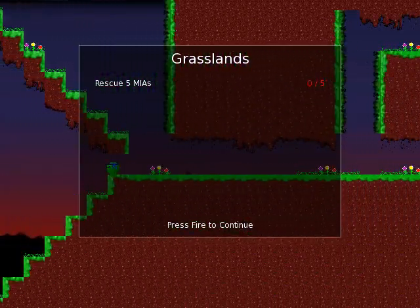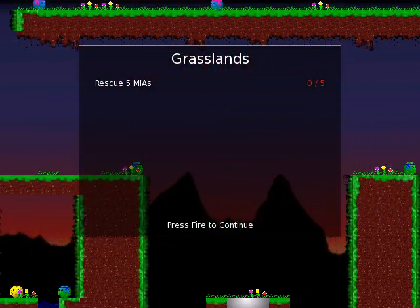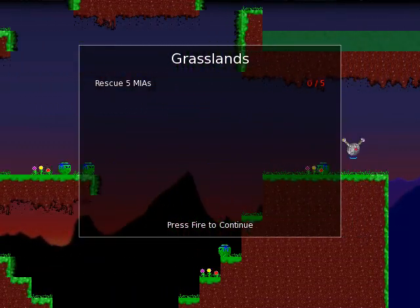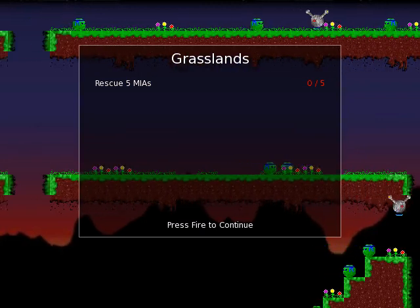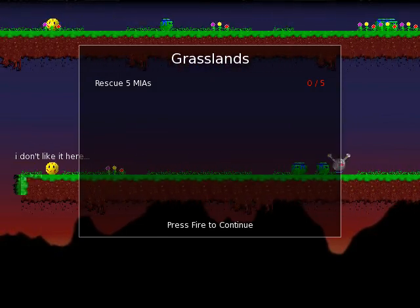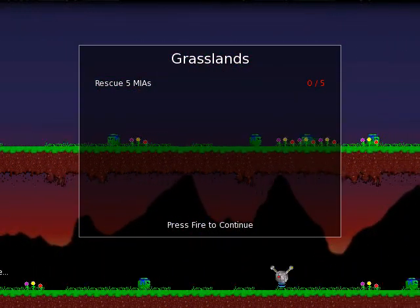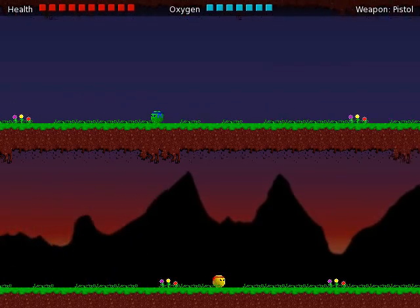Wir sind in den Graslandschaften. Unsere Aufgabe ist es, fünf MIAs zu retten. Üblicherweise gibt es in einer Karte mehr MIAs, die ich dann alle retten muss, sowie diverse Bonus-Missionen durchführen, um ein Gebiet perfekt zu bereinigen. In dieser Karte werden wir jedenfalls erstmal anfangen und einfach nur diese fünf MIAs retten. Ich kann hüpfen, ich kann schießen.